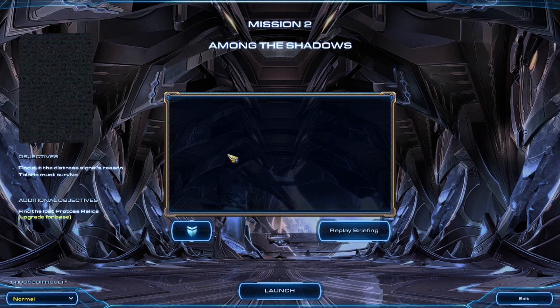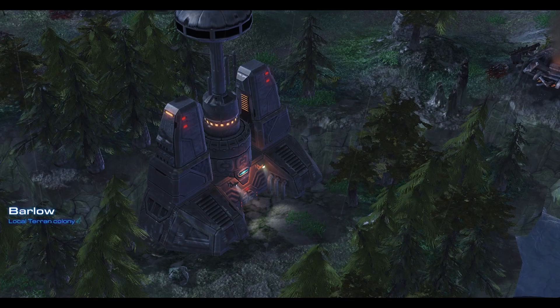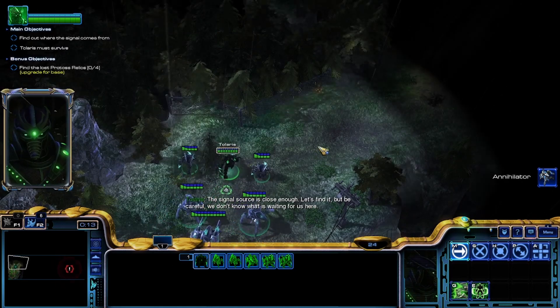Okay, Entaro Tassadar everyone. Let's get going. Basically, we're going down to a planet because we need to find some artifacts, and now there's a Zerg attack and we're trying to save our troops down here. There's a distress signal nearby and we don't know what's waiting for us.